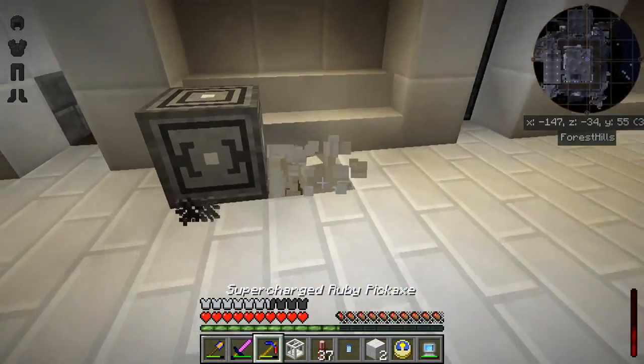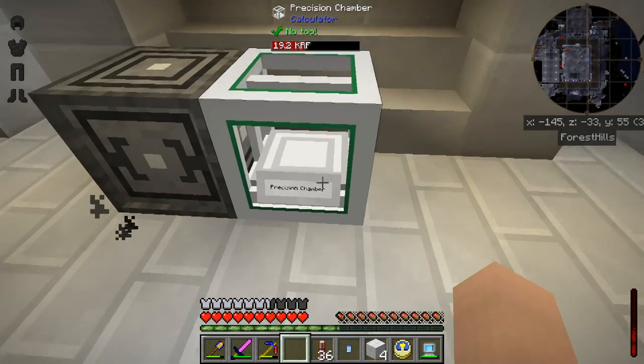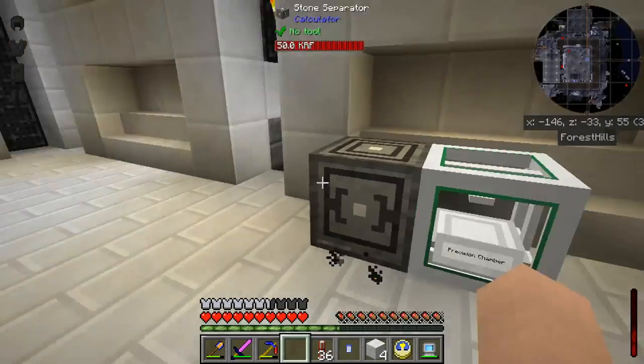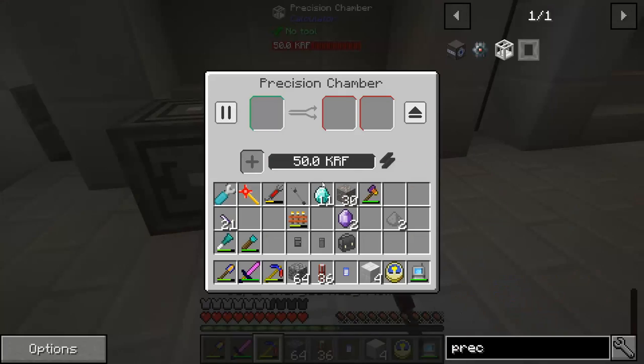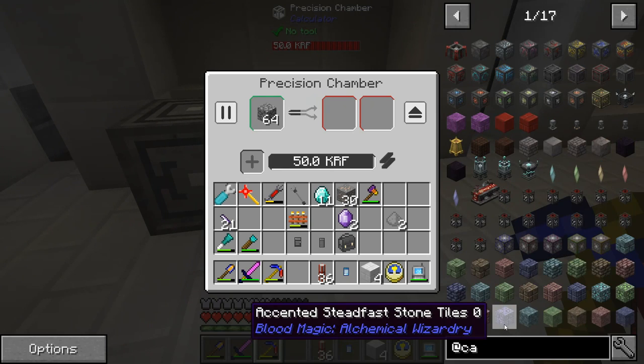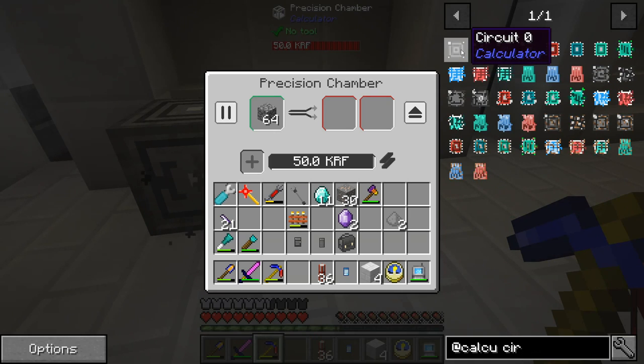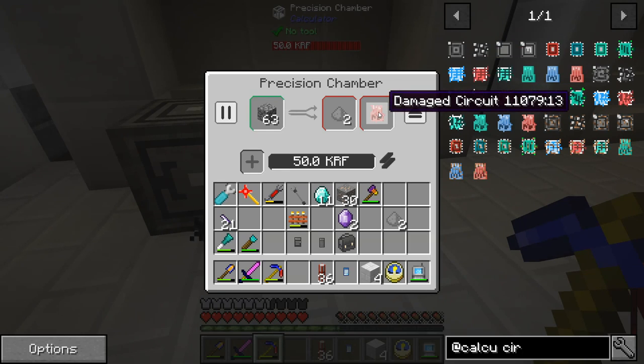Let's run down here, grab that block, throw a power cable right here. Let's see if this will actually work. So if I were to put some cobble in here, this should start extracting out in a very, very long time — a calculator chip, or circuit. So that should pull out a circuit, but I think it's going to be circuit zero. Oh — a damage circuit. I'm not sure what kind of circuit that is.